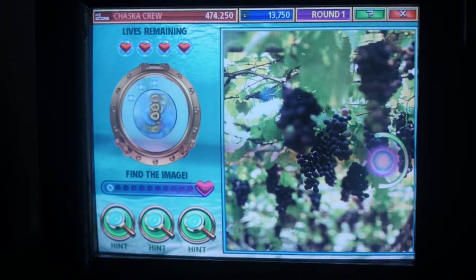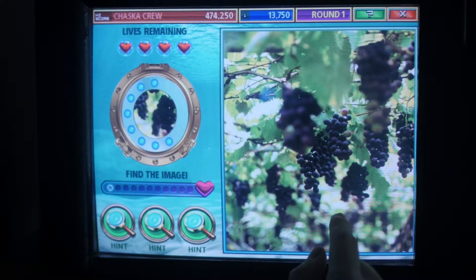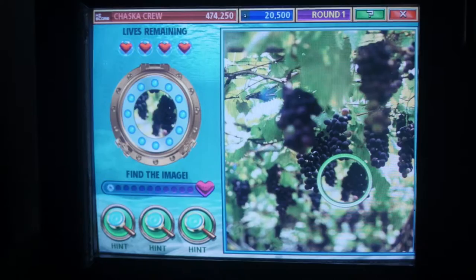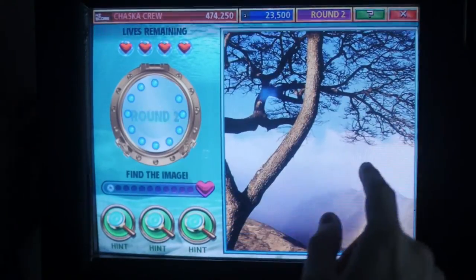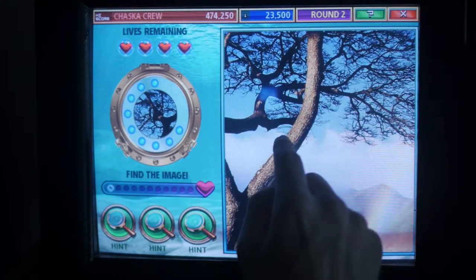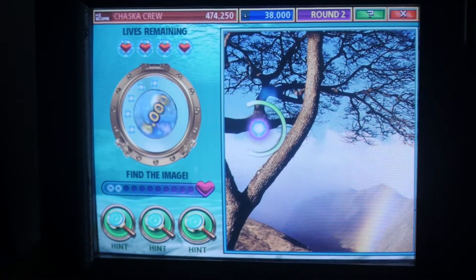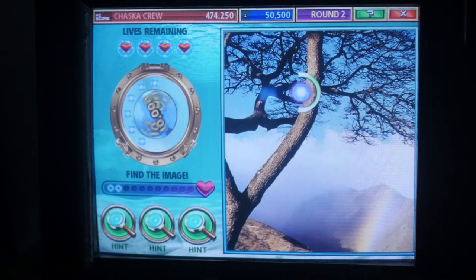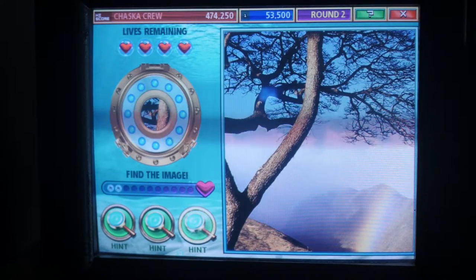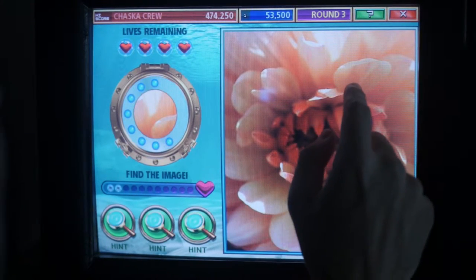You get more points, and you get three hints just like in Photo Hunt. The first few hints give you a very big bubble - a very large room for error - but the further you get, the tinier that is. I'm looking for this... that is right here.